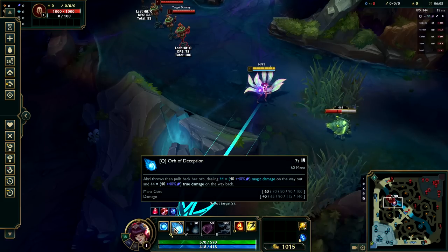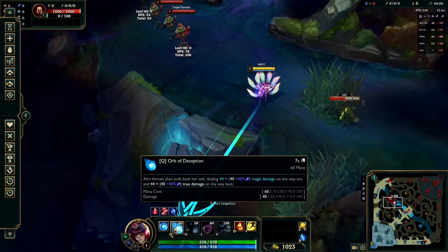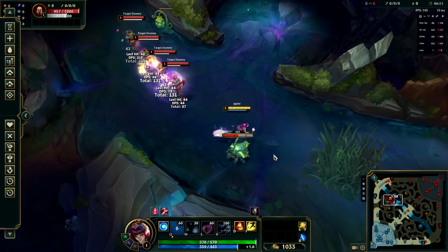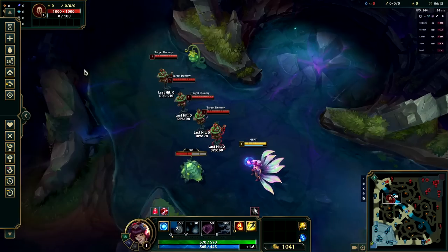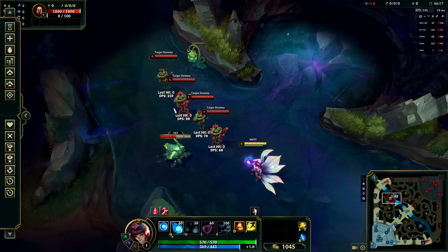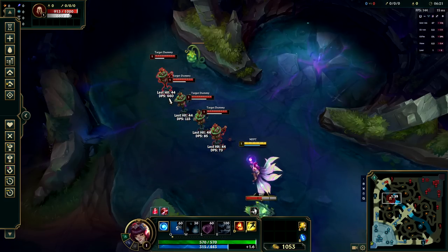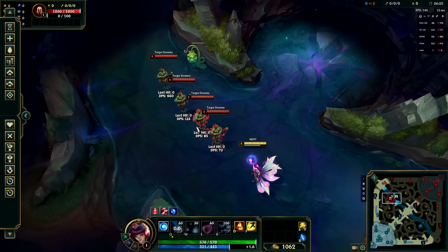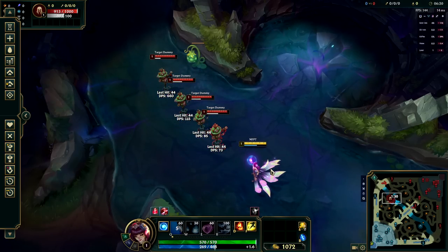Our Q ability is the Orb of Deception. This is a straight-line skill shot on a very short cooldown that deals damage in both directions — it'll go out and then return to you. On the way away from Ahri, this deals normal magic damage, but on the way back, it deals true damage to everyone the Orb hits, meaning you can bypass some of your enemy's defenses just by using your Q.